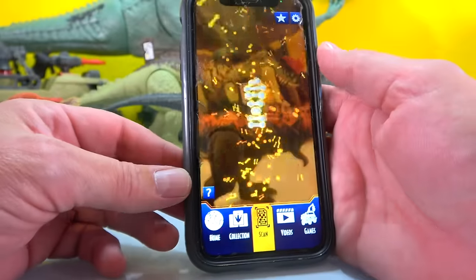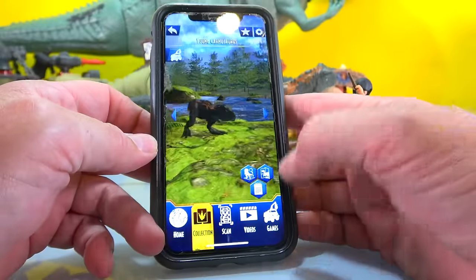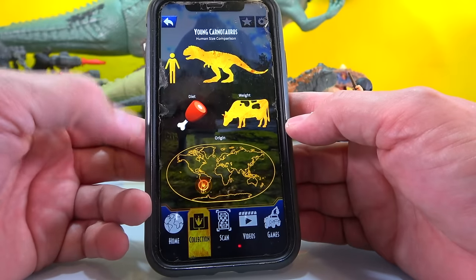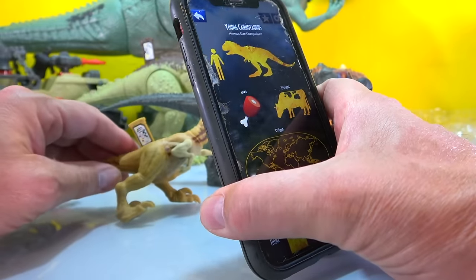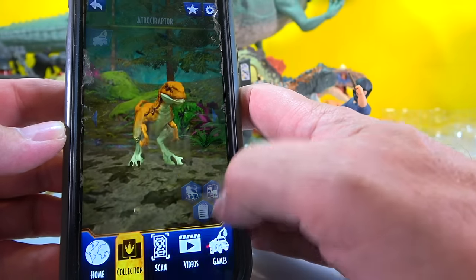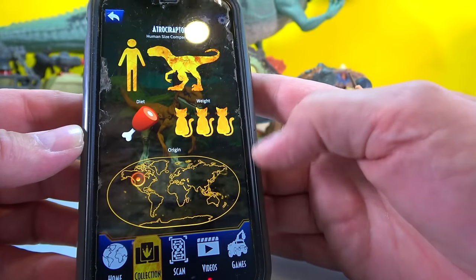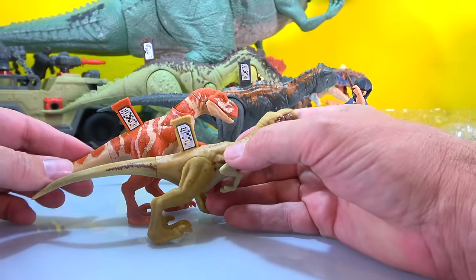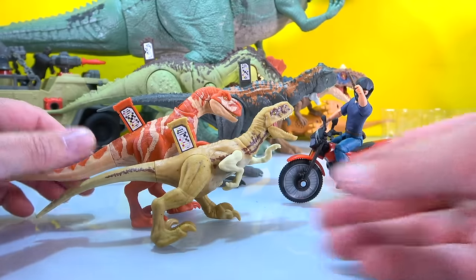Let's scan the Carnotaurus and see what he's all about. Young Carnotaurus - he's a young one! Only a little bigger than a human, weighs as much as a cow, eats meat, and is from South America. Now let's scan the other Atrocyraptor - he's the same as the other one, also from the Oregon area. These two have different coloration but they're very similar - like cousins, or brothers from another mother.